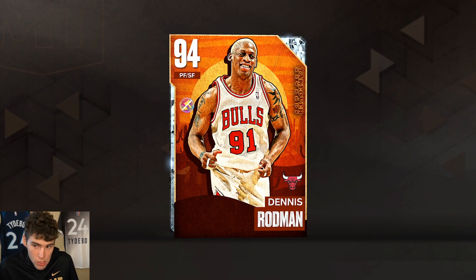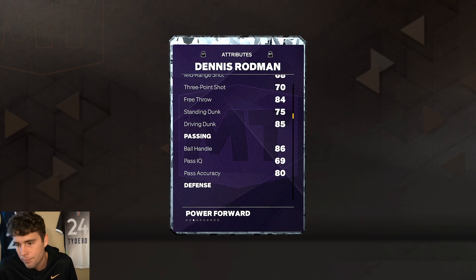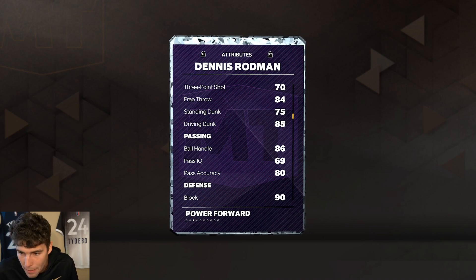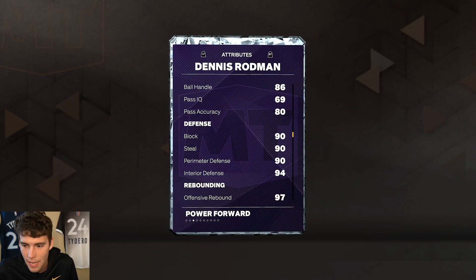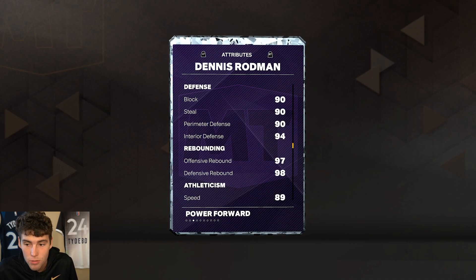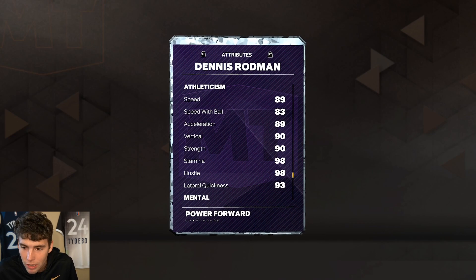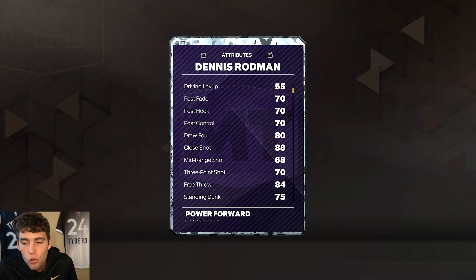This is our first look at Diamond Dennis Rodman — 6'7", 220 pounds. Only a 73 three-ball, but with Monte Williams in his shoe you can get that into the upper 70s, which I don't think is bad. 85 driving dunk, 86 ball handle. Then it gets exciting: 90 block, 90 steal, 90 perimeter defense, 94 interior defense — Monte also boosts those. Great rebounder, 89 speed, 93 lateral quickness, great acceleration and vertical. The card is incredible on the defensive end.